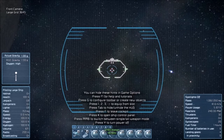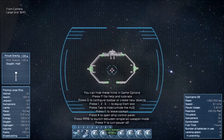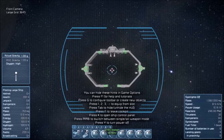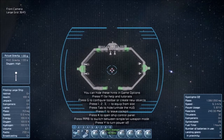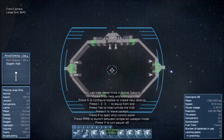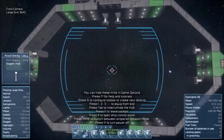You can disable those sage thrusters any time if you want that little bit of extra control. There are only four non-sage thrusters for the back, which is a good thing.